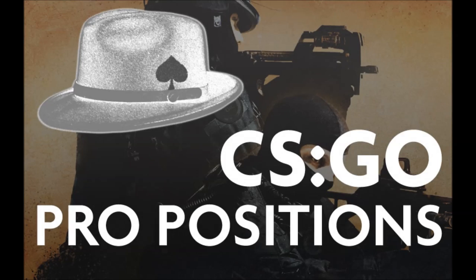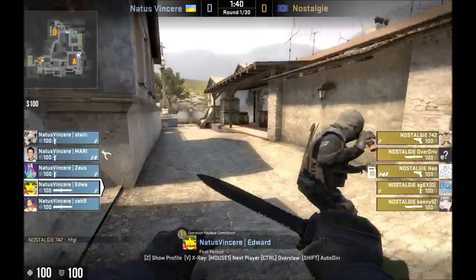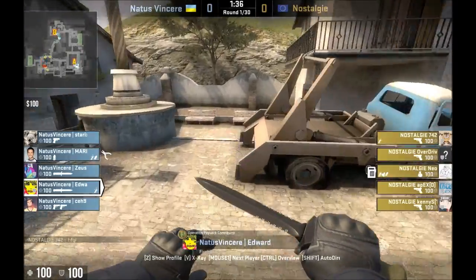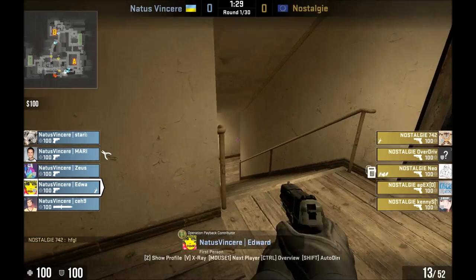Hello, I'm Spade. This is another in the CSGO Pro Position series. This time we'll be watching Navi player Edward on A Site on Inferno. He tends to play Halls — there's one instance where he plays Pit — but basically Halls, Site A.